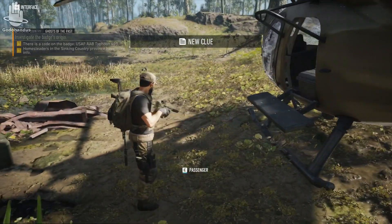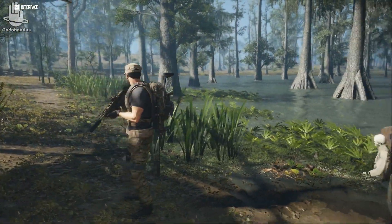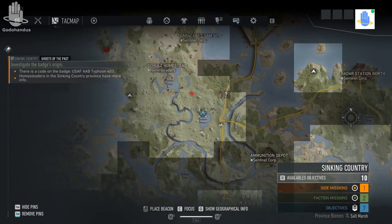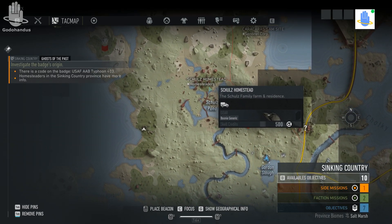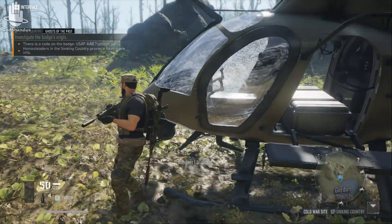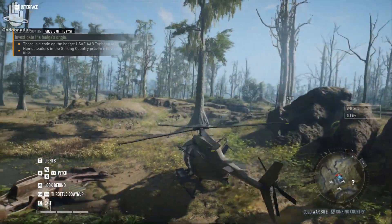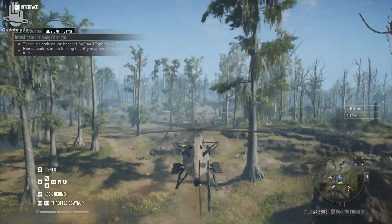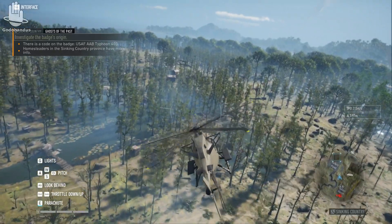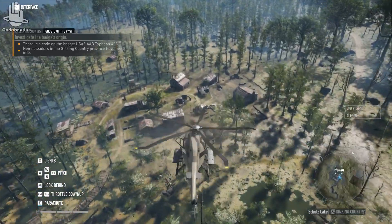After investigating, you get more instructions. The code is on the badge, and to get more information you have to talk to the homesteaders — the locals. Apart from enemies, there are local people living on the island. Some are rebels, some are just locals. We're going to go ask them for more information based on the badge we found — it's not very far, I'll take the chopper.